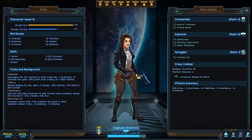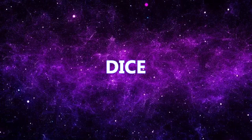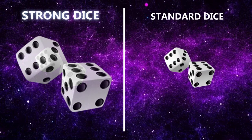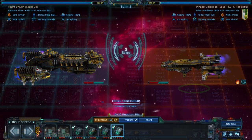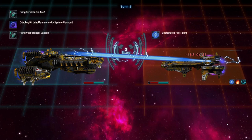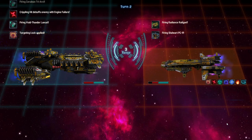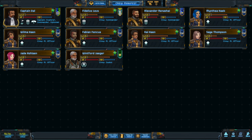Why is command important? Because in Star Traders, everything is performed with dice rolls. Star Traders uses a unique system where dice are broken up into strong dice and standard dice — strong dice are basically worth twice as much as standard dice. The exception is the command score during ship combat, where there is effectively no hard cap. So the more command skill you have, the better your defense, and being able to hire crew with command attributes can be crucial to success, especially in hard mode.